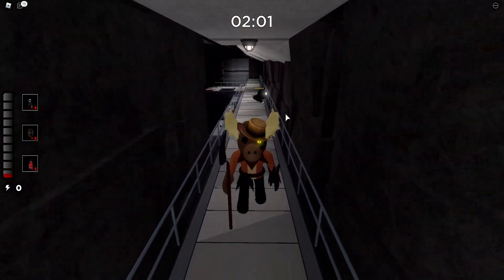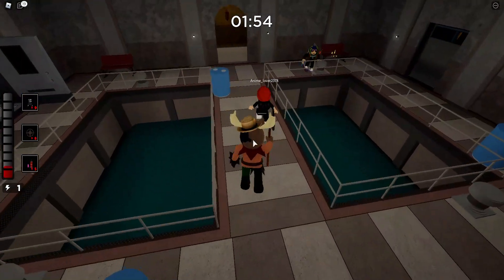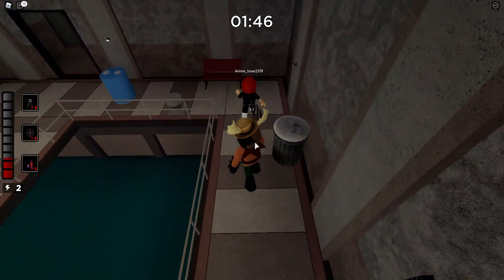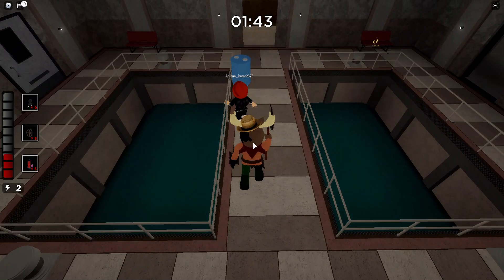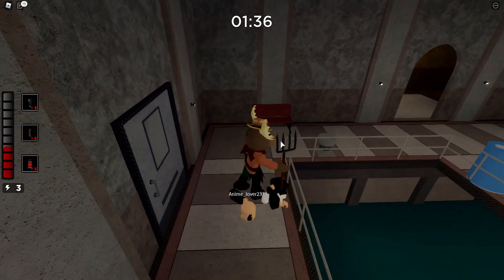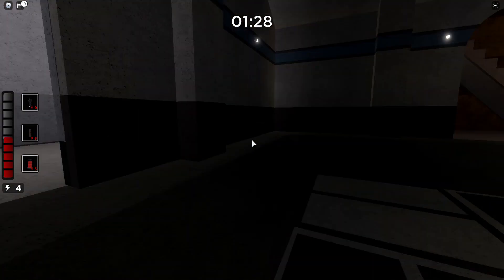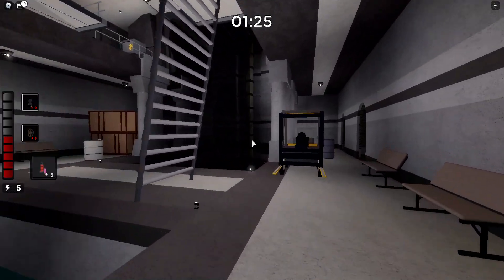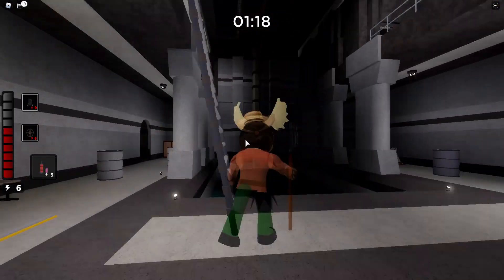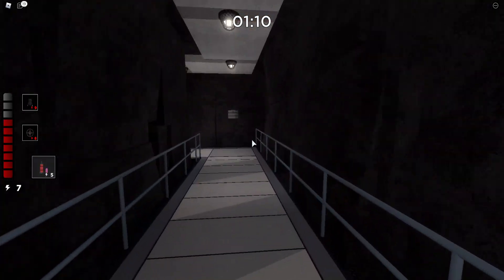We have two minutes left — I'm not letting her get away! There are two or three people left. Anime lover escaped somehow — what in the world! Got her finally — she was running away from me for a while. Now for the last person. The way Maverick climbs up ladders is pretty creepy — kind of broken, probably because of his rig. They still haven't gotten the codes yet.